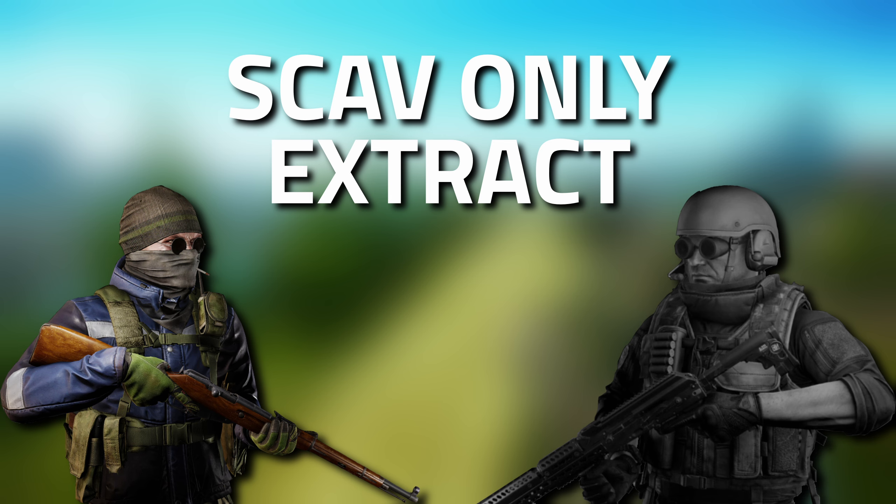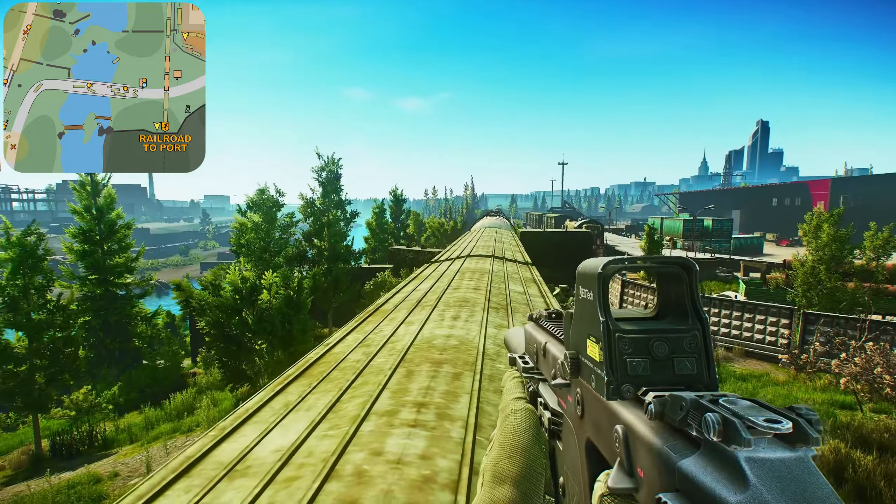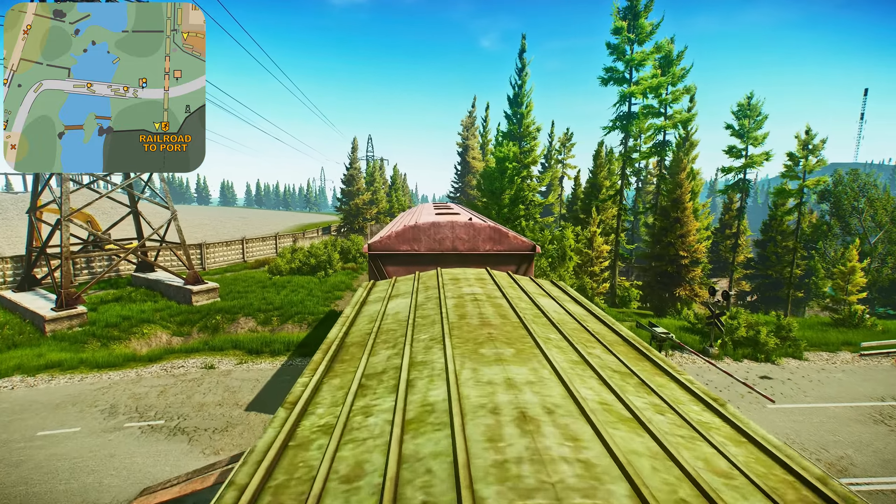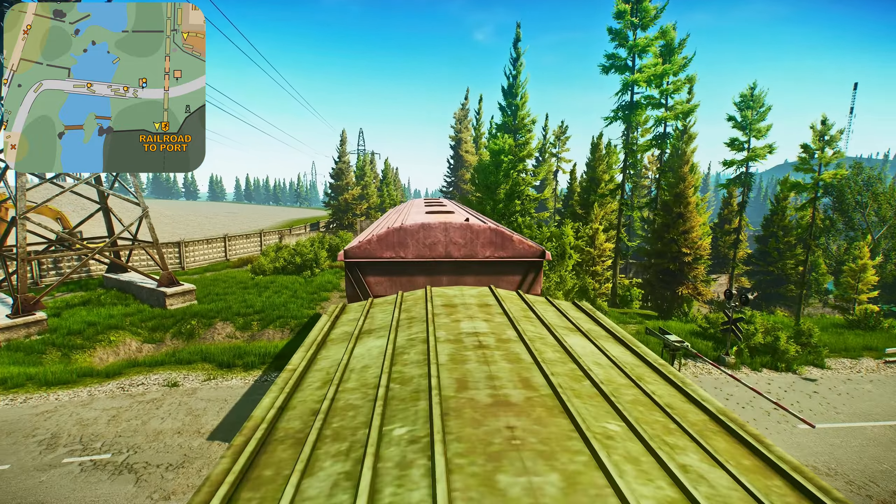This is a scav-only extract located on the eastern part of the map. If I put out the compass, you can see that's north, this is east, this is south, and this is west. You can see the bridge right here that leads you over to Big Red, which is that big red building over there. This is the main train that cuts off these two areas. You're going to want to head towards the front of the train where the locomotive is based.